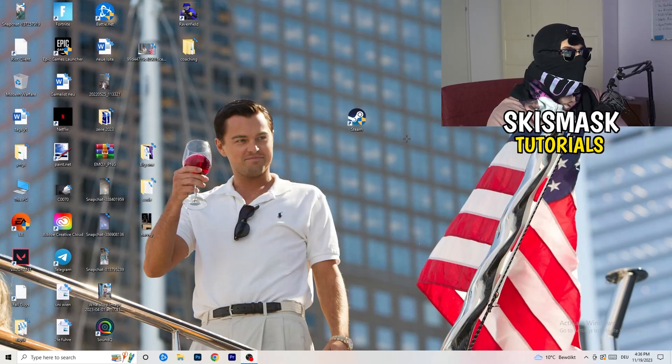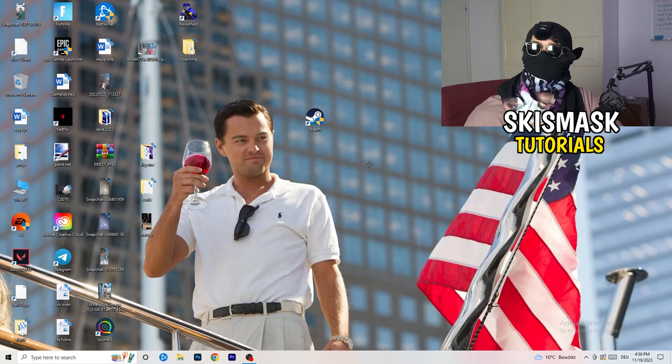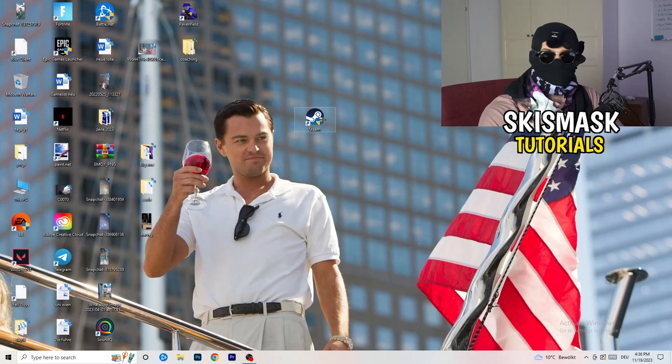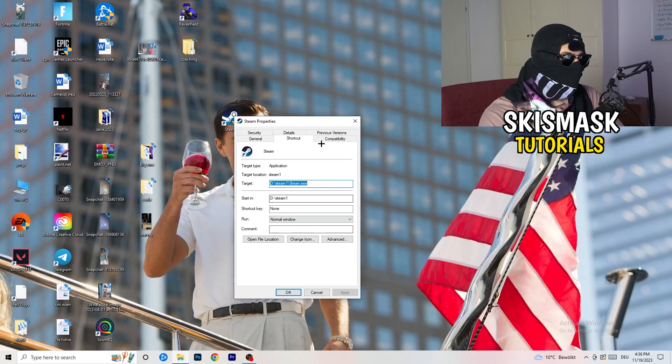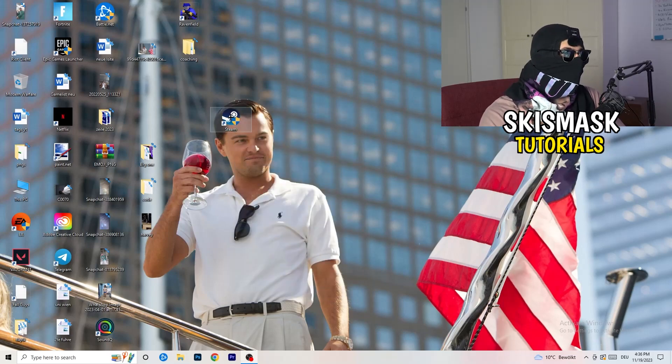Disable 'Register this program for restart,' then click 'Apply' and 'OK.' Afterwards, restart your PC. You'll then see a small administrator shield icon on your launcher. Launch your game through the launcher — this will prioritize your game and reduce black screen probability. If you also have a game shortcut on your desktop, do the same thing: right-click, Properties, Compatibility, apply the same settings.